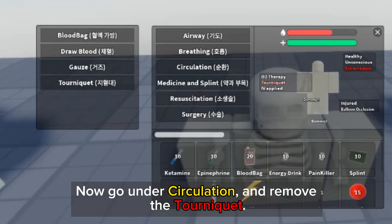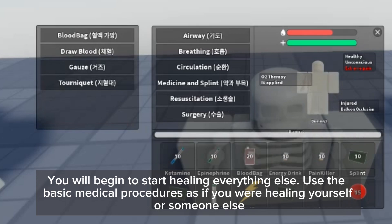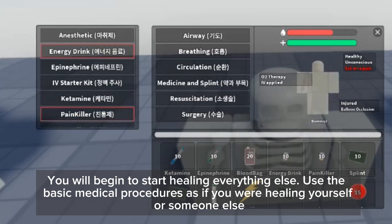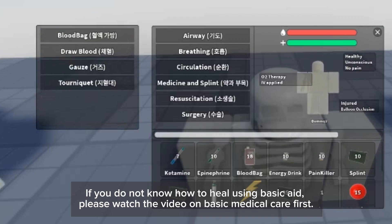Now go under circulation and remove the tourniquet. You will begin to start healing everything else. Use the basic medical procedures as if you were healing yourself or someone else. If you do not know how to heal using basic aid, please watch the video on basic medical care first.